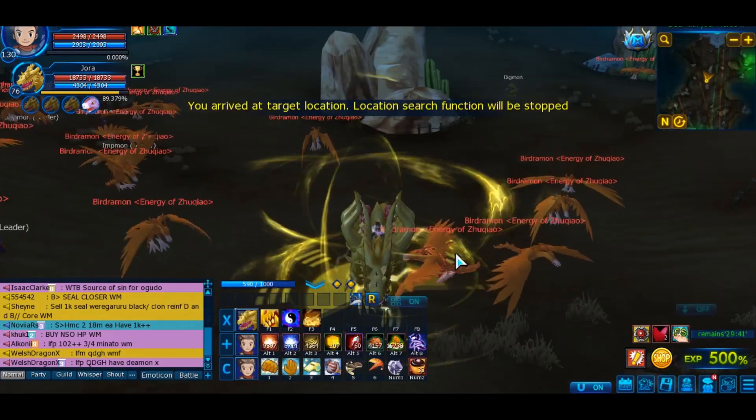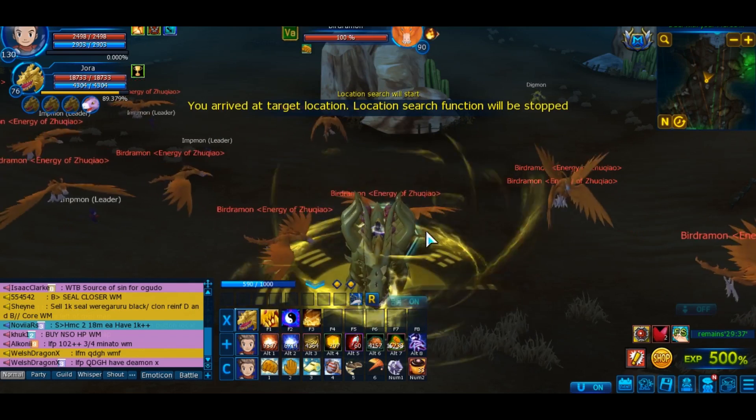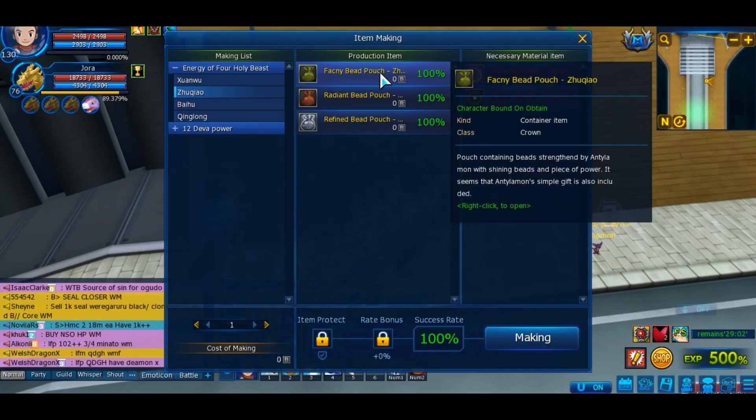Here they are — here's their location. You have to defeat 30 of them in Western Village. You have to do this daily quest for 2 days so you can craft the Fancy Bait Pouch.